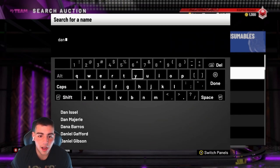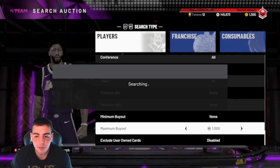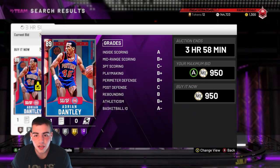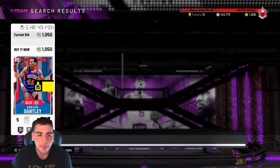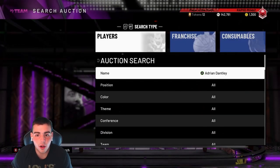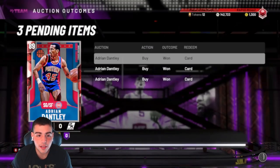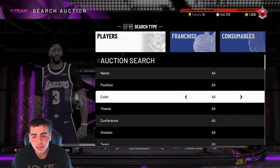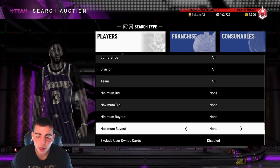Let's get into some players that you should buy. Adrian Dantley is going to be a really good buy — he's probably around 1K. So buy a couple of these guys, wait a couple of weeks until they're out of packs, then sell them later on. He'll probably go up to 3K. This is a money move right here — Adrian Dantley will go up to 3K. Get him for about $900 to $1,000 and make a quick profit. Definitely try buying these rubies before they go out of packs.